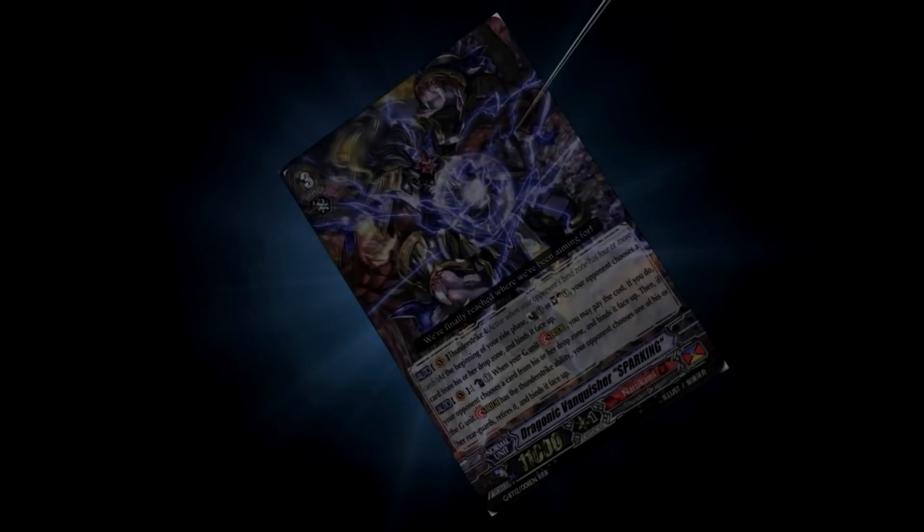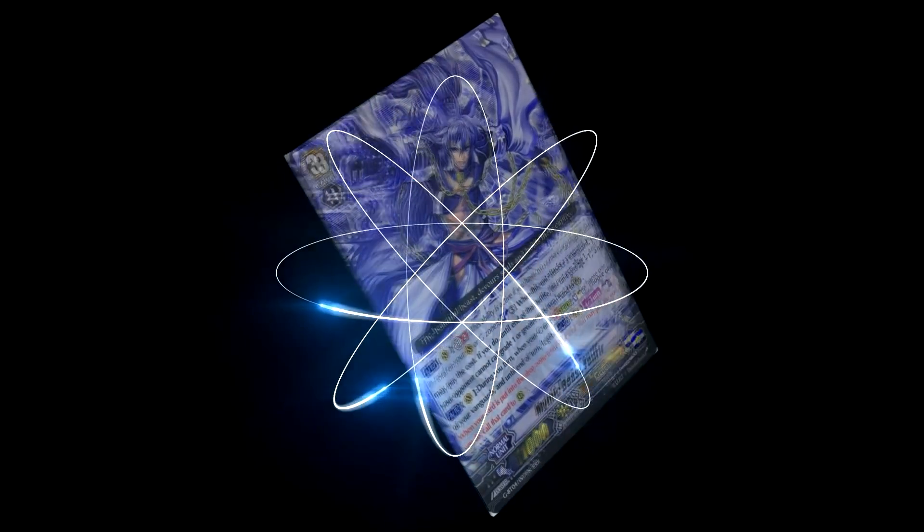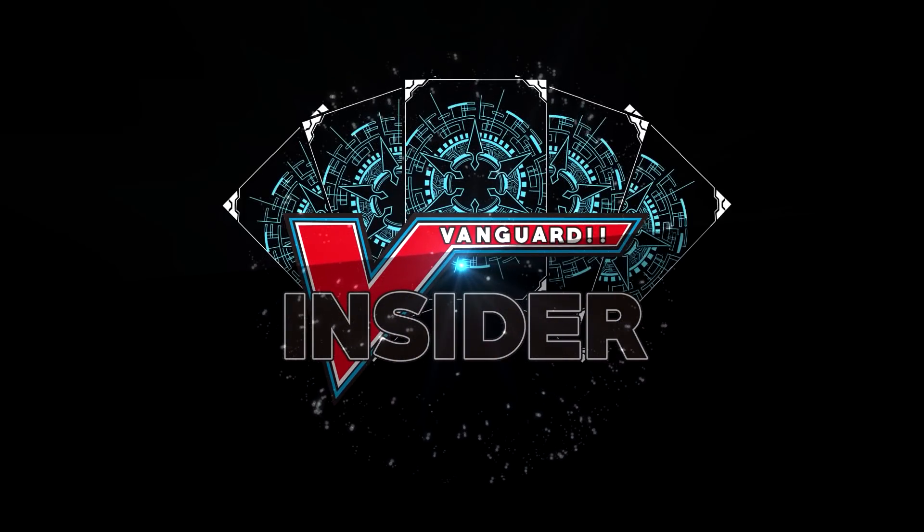We've got more Set 2 reveals and apparently the top tier decks are getting even better. Welcome back to another Cardboard update. Today we've got some more Set 2 reveals as well as some extra Token Rambu cards for the upcoming Token Rambu collab set. If you're not interested in Token Rambu cards, you can skip straight to the Set 2 timestamp and just ignore the Token Rambu set.